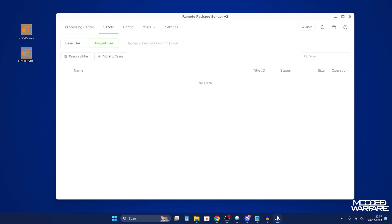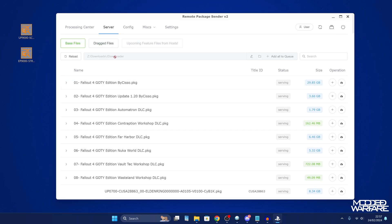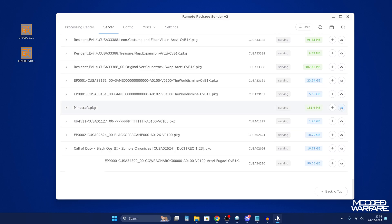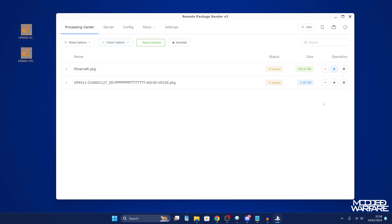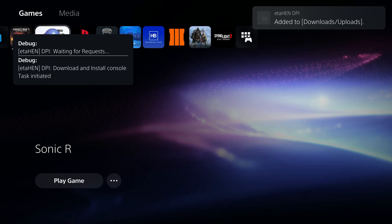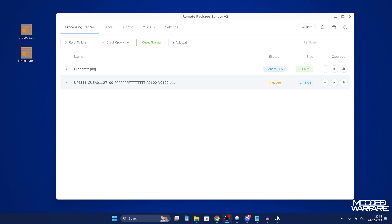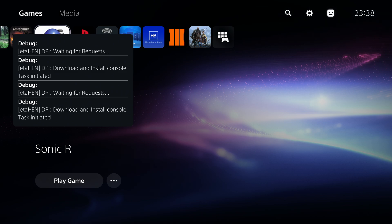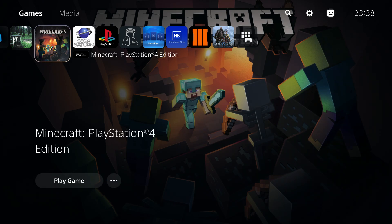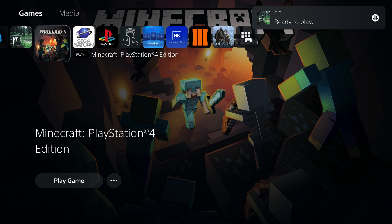Press the minus button to remove entries once done. Another option under Server settings is to use Base Files — this points to the folder location you selected, listing all your package files so you can search and install any of them. Scrolling through the folder, I'll add Minecraft and PT to the queue, go to the Processing Center, and start them. Minecraft at 170 megabytes and PT at 1.48 gigabytes installed really quickly — both ready to play in just seconds.